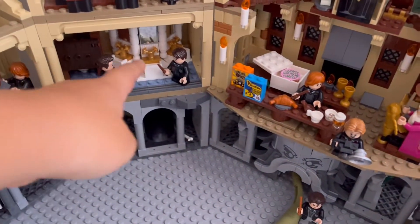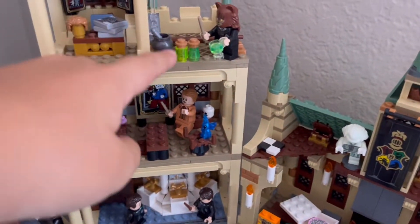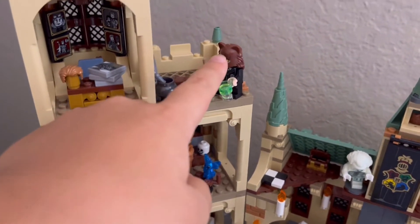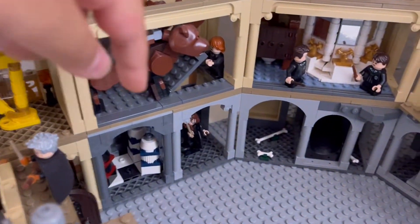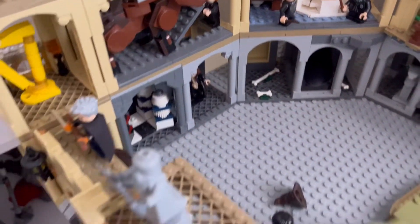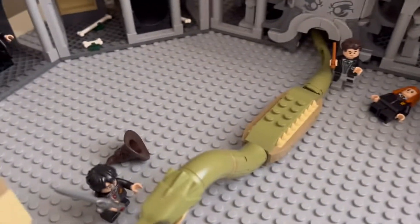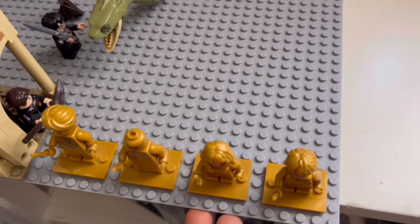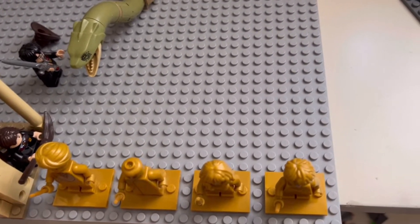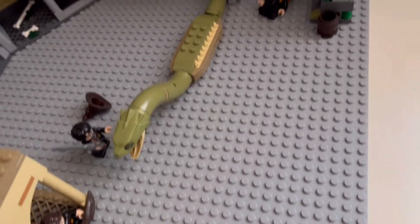We've got the bathroom, Gilderoy Lockhart's Defense Against the Dark Arts room, Hermione as a cat from her Polyjuice Potion, Pixie, and Gilderoy Lockhart's room. We've got the Fluffy encounter set with my custom modular, and the flying lesson set. We've got the base, the Chamber of Secrets, and all the golden minifigures - technically not all of them, but all the ones that came with the castle from 2021.